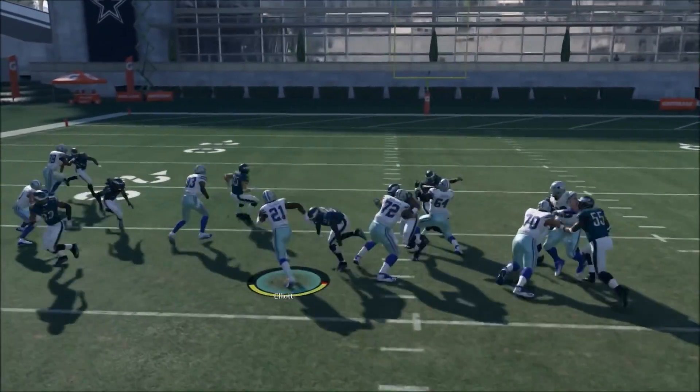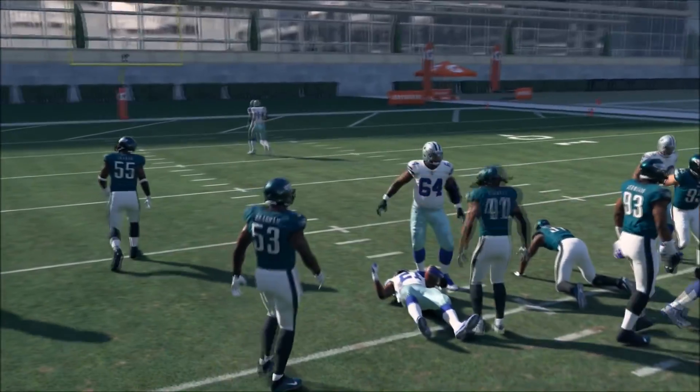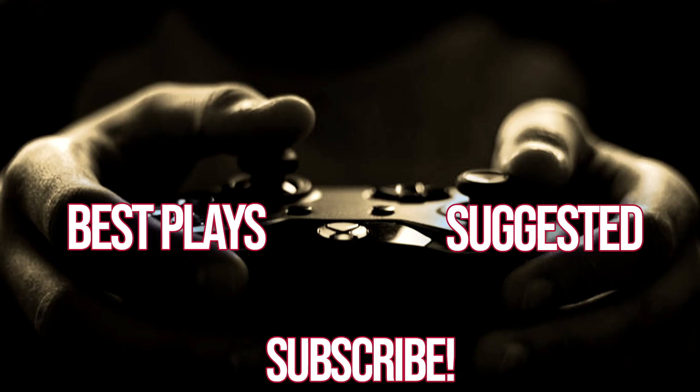So you're getting the benefit of the inside zone but making it harder for your opponent to shoot the gap. Try the read option next time you play and see how much success you can actually have with it. I think you'd be surprised at how consistently you'll get four to five yards running this time and time again. As always, I hope you guys enjoyed this video and found it helpful — if you did, just drop a like, comment, subscribe, and I will see you guys next time.